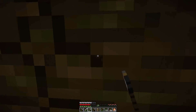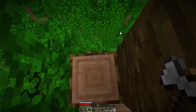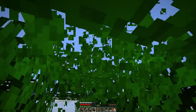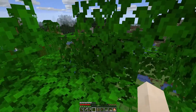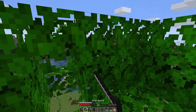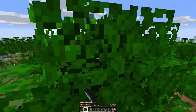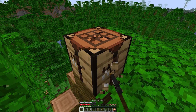Once you get up here it's just the same song and dance - get that hoe out and smash them leaves. My hoe broke - oops - whatever, just do your thing. Chop this thing down from the top up here and work your way down.